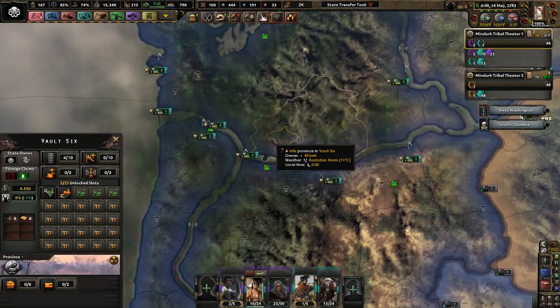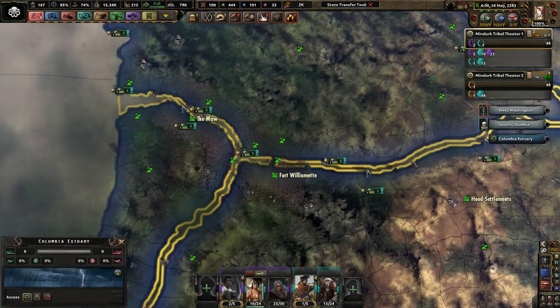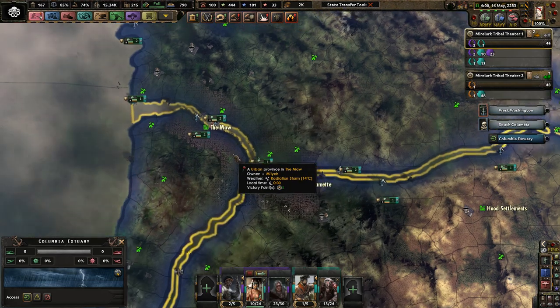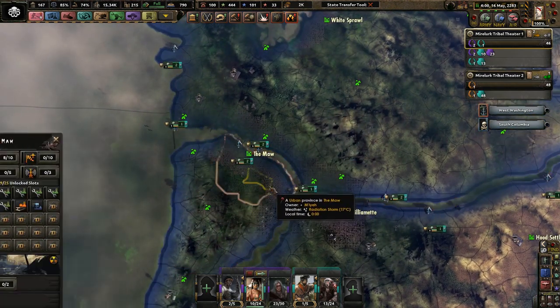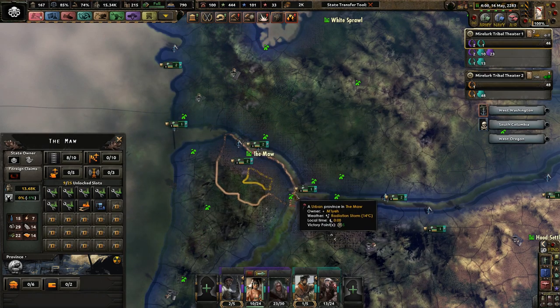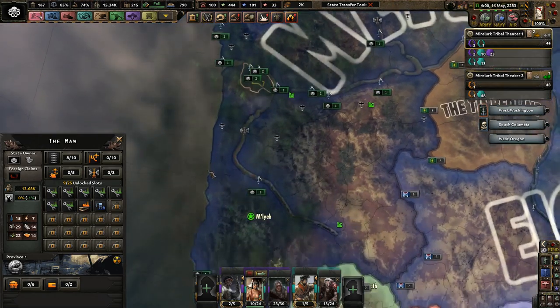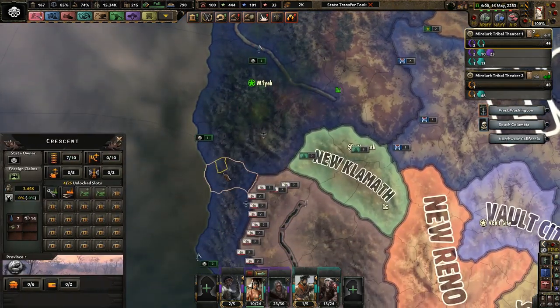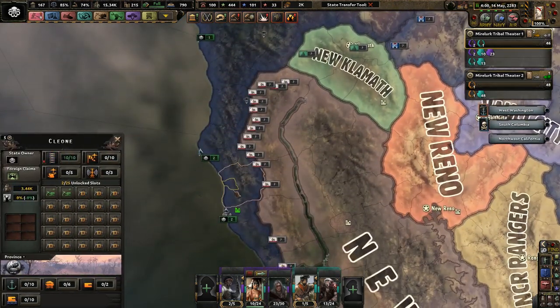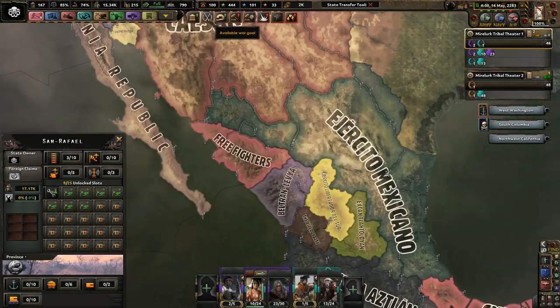However, I did not core territories like Vault 6 or Fort Williamette, because sure, you could technically say they're connected to the river, connected to the Pacific Ocean, but even so, it's not on the Pacific Ocean — it's not coastal. It has a coast or a river, but it's not a Pacific Ocean coast, so I did not core these territories.